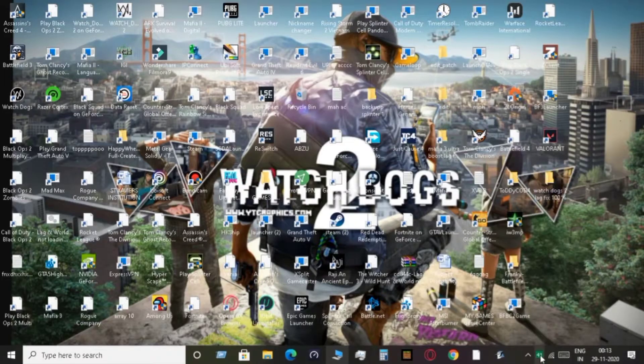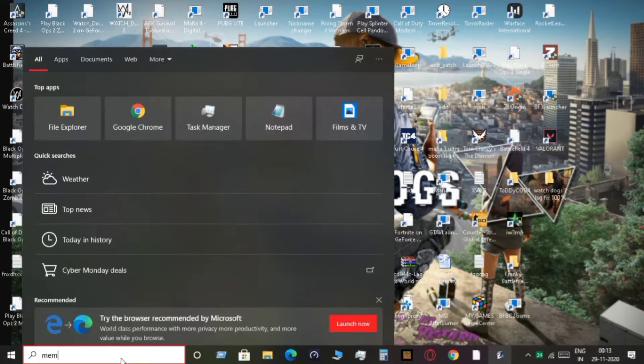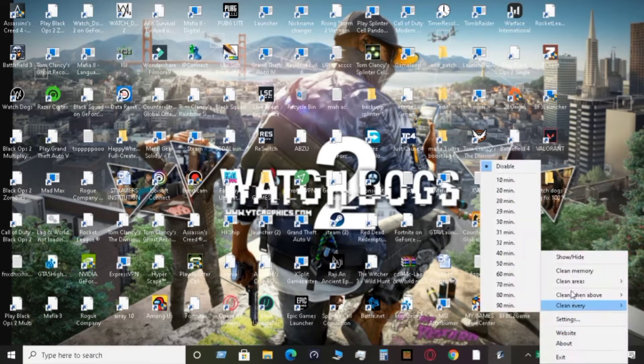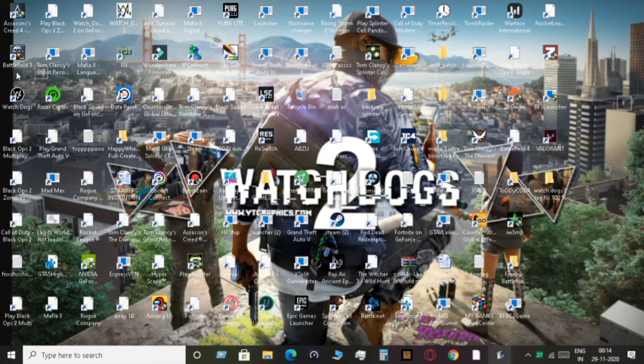The second step is to download a software called Mem Reduct. The download link is in my description. What it does is it clears a lot of RAM — the unused memory, junk files. Just open it and click Clean Memory and it will clean the memory for you. This is a good software for gaming purposes; it just boosts your PC performance overall.